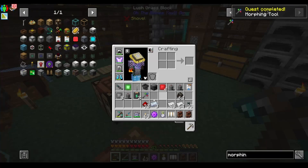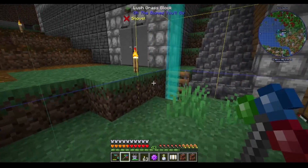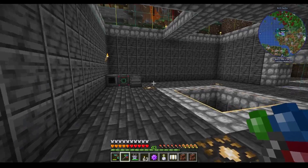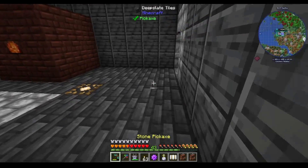With the morphing tool, you can actually make it like so, and the morphing tool will turn into a configurator when you look at Mekanism machines. That's cool.